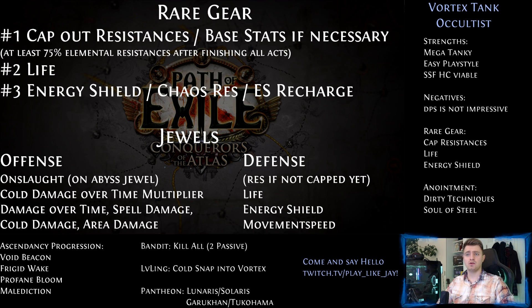A totally overpowered stat on both your weapon and shield is plus 1 to all cold spell gems. If you can, also get cold damage over time multiplier, but that combination is extremely rare. So if you drop a mirror and want to trade for it, maybe you can get something like that as an example weapon. The critical strike chance allows you to swap out the support gem and brand recall on a Storm Brand to something like Frost Bomb or a golem, but it is the least needed.